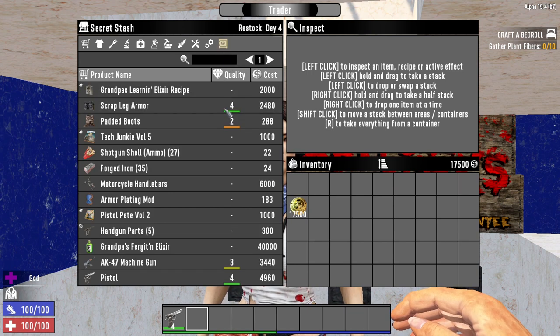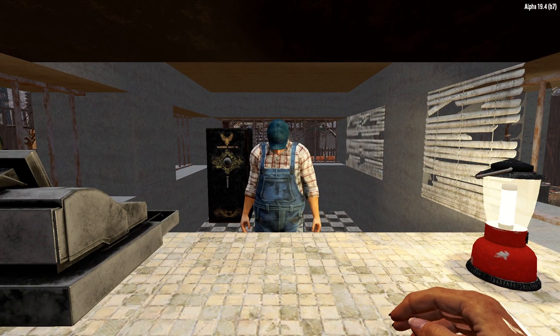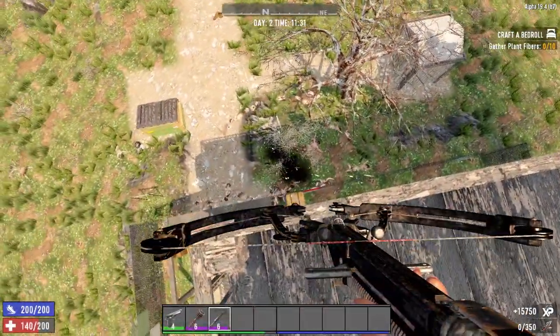How the hell do I trade in 7 Days to Die? Where do they all live? What do they sell? Who the fuck is that guy? What is this weird box thing? And how do I become Mr. Krabs and make me a million dollar? I'll be answering all those questions in today's video.